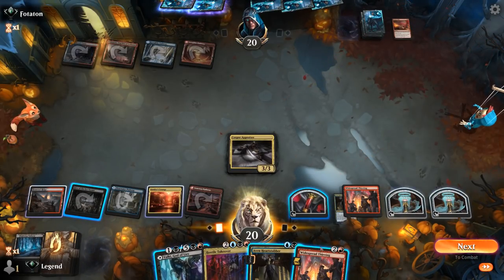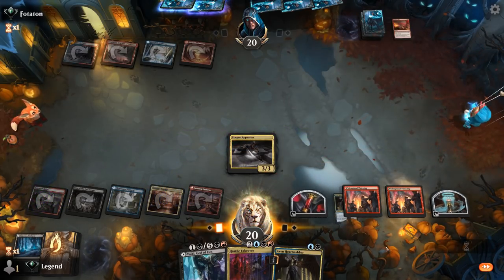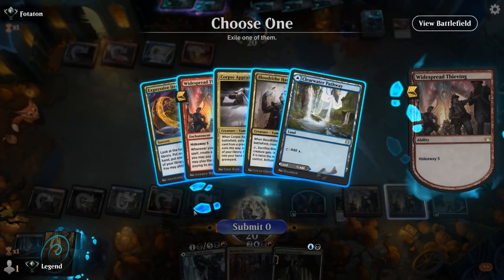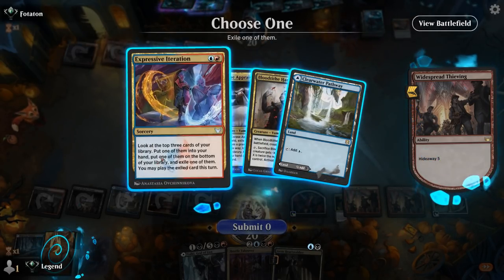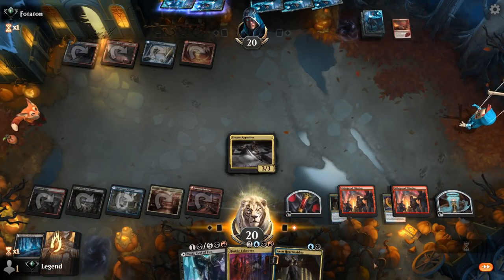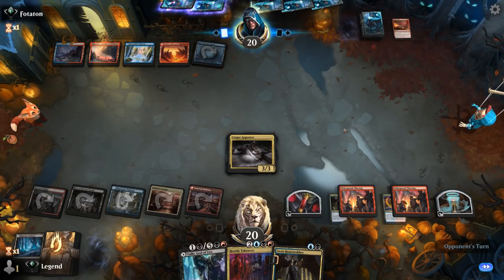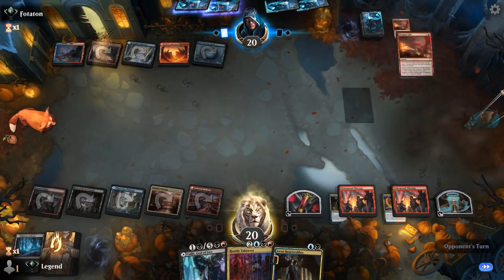Maybe I'm better off playing Thieving now to find some more goodies. Expressive Iteration looks good. We could also go for another Widespread Thieving. I think we want Iteration to keep the cards flowing, otherwise we're going to run out of action. Next turn the Heartstabber is essentially free now with double Widespread Thieving in play. Another Dragon's Fire — okay, we can keep doing this.